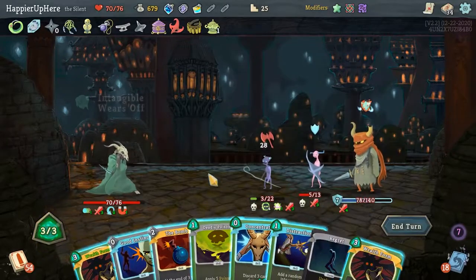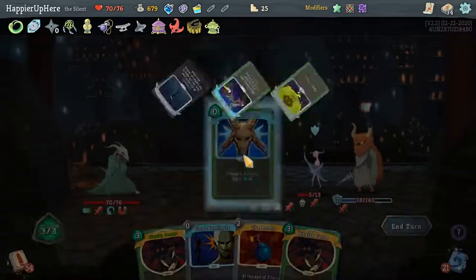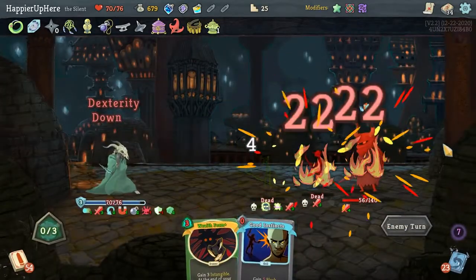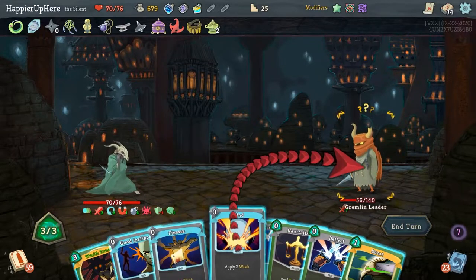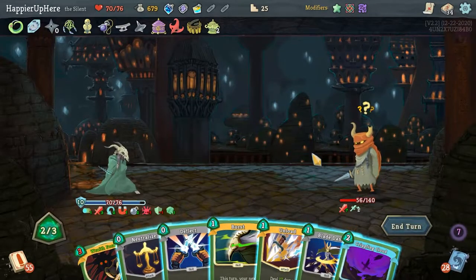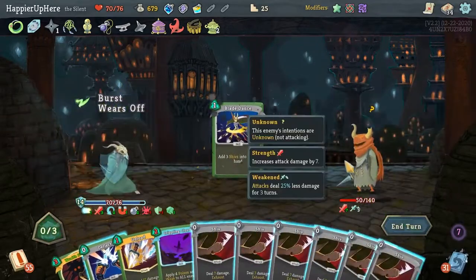This guy's going to be dead. The bomb is actually very tempting — let's get rid of the Regret and two more. I'd like to play the bomb, and let's do Wraith Form, get rid of one of them. This guy is summoning — great, because then the turn after my bomb will trigger. Let's do Finesse, Good Instincts, another Well-Laid Plans. I can Burst the Blade Dance — that'll also give me some Strength.